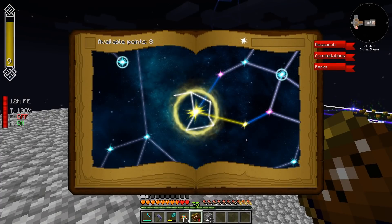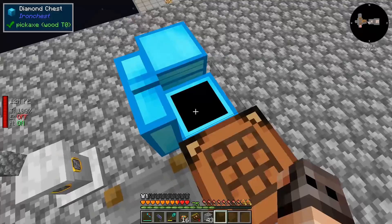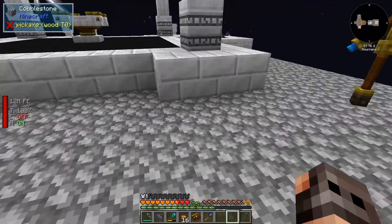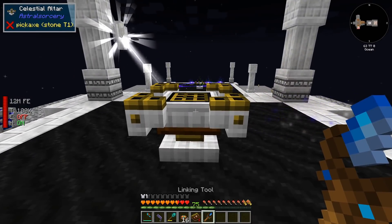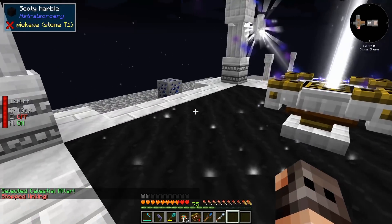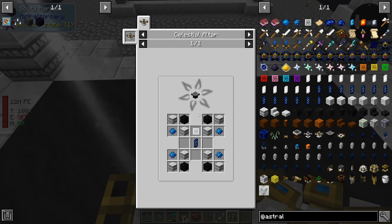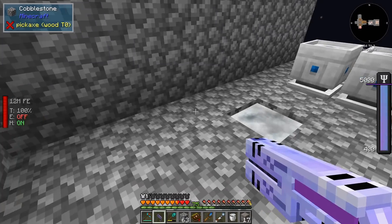The bad news is we're out of cobblestone. The cobblestone generator gave me about 2000 marble and I changed it back to cobblestone but it's very slow. We can make a few cobblestone generators and be fine. We need the infusion altar to make the resonating gem, to make the iridescent altar — we need four. We also need a celestial crystal.